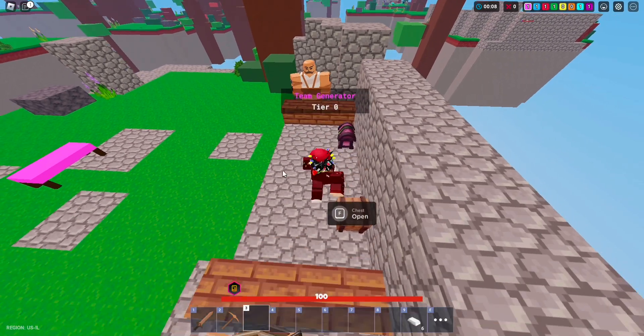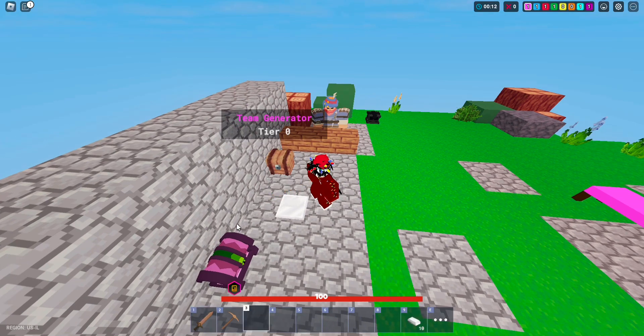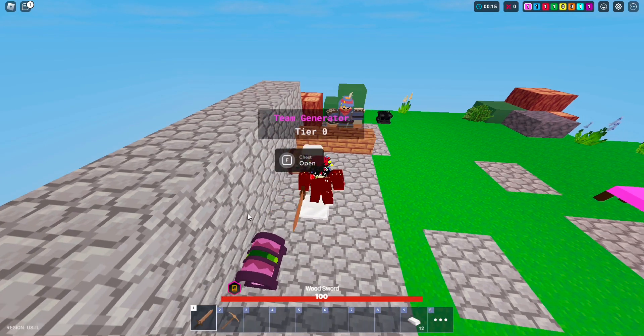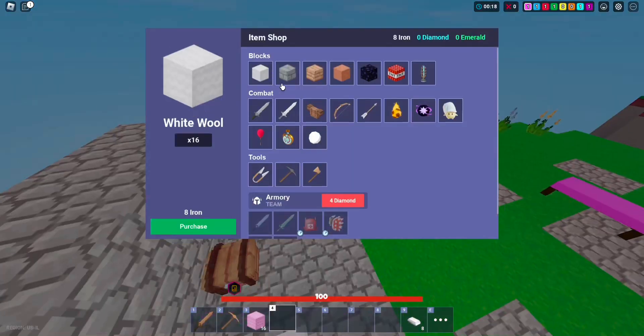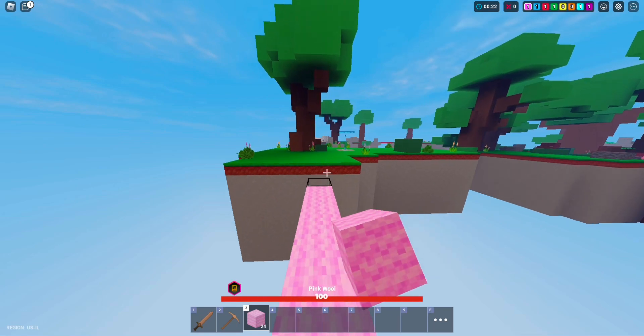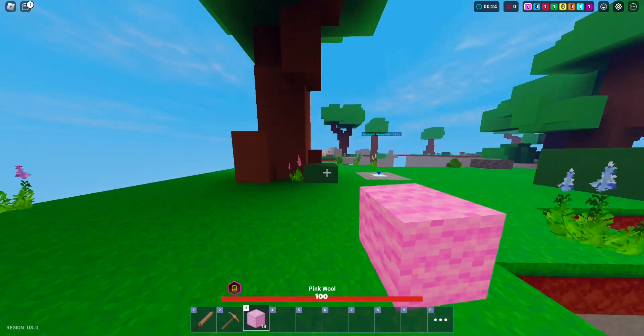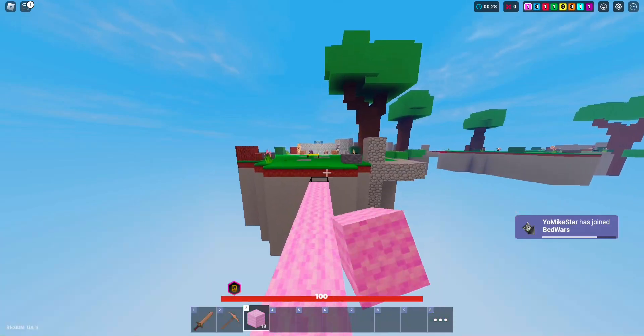Next kit I want to show you guys is Grim Reaper, which is a really good kit in general for any game mode. The thing I want to say about this is you basically get 26 health as soon as you consume the soul, which is insane because then you can PvP other people and you are invincible for like a few seconds.